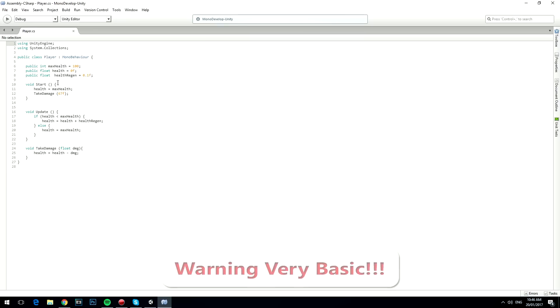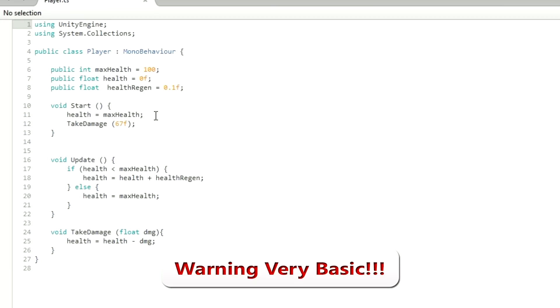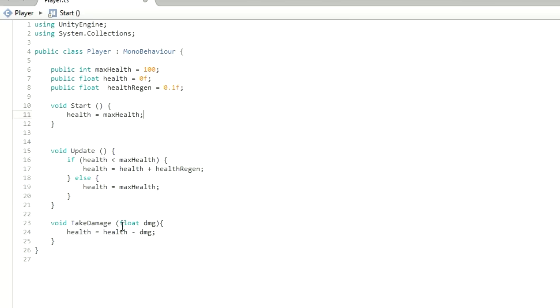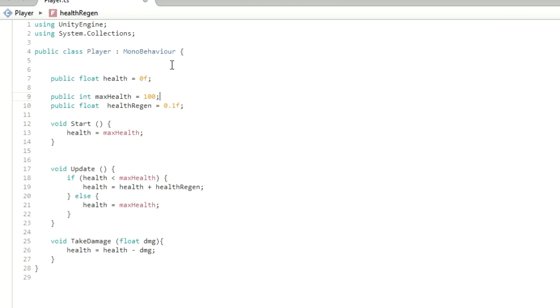Here in Unity we are going to be working on the script that we had last time. First of all, we're going to change a few things. We want to get rid of the take damage call at the start. We're going to keep the max health and keep everything else the same. The update is going to be the same for the health regen, but we're going to change a few things, for example how tidy it is. We're going to take the max health down two notches away from our actual health script.